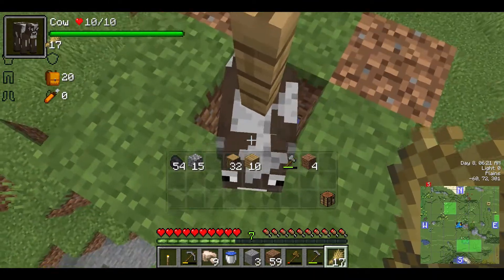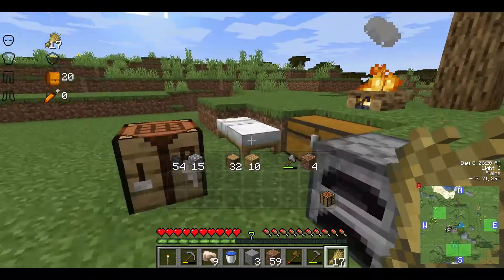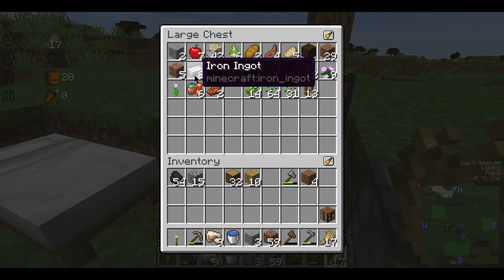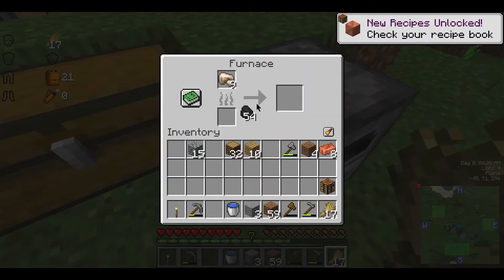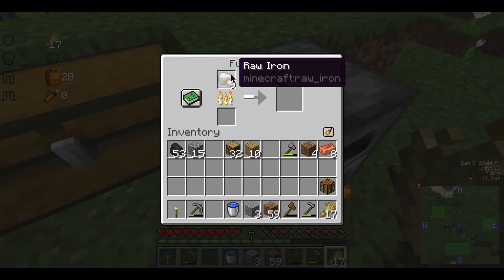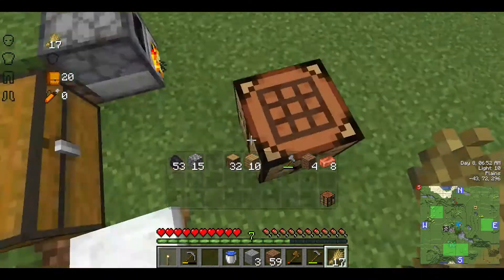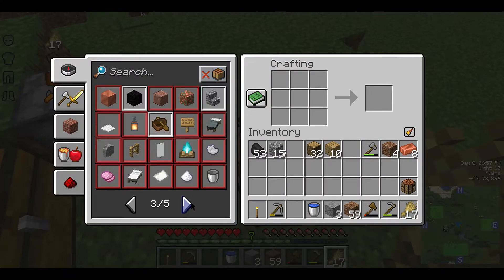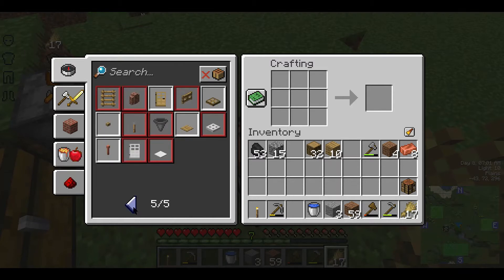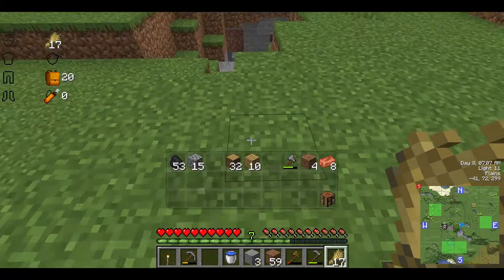It seems like we are packed out there. We're going to go back over to the base. We've got 8 iron ingots and another 8 or 9 wrought irons, so we're going to set those to smelting in the furnaces. We're going to go back caving today because 18 iron really won't give us what we need in the form of a full set of iron armor, which is my prerequisite for crafting any other iron such as the pickaxe or the iron sword.